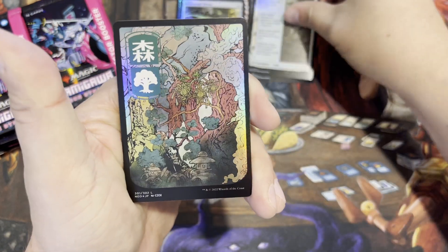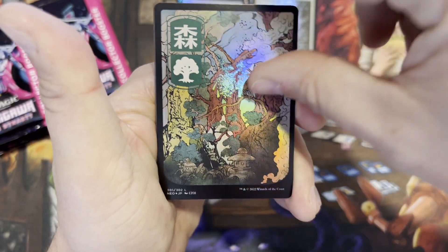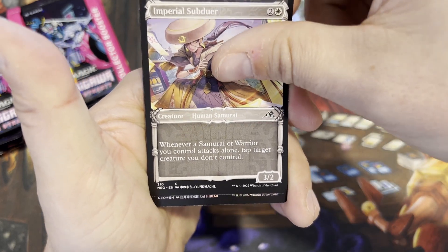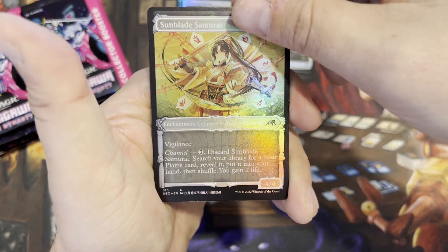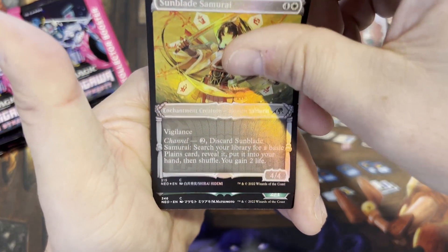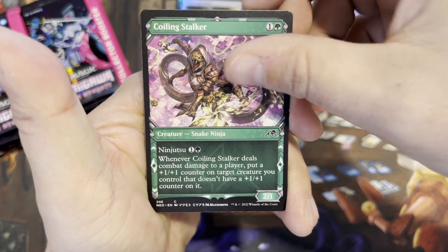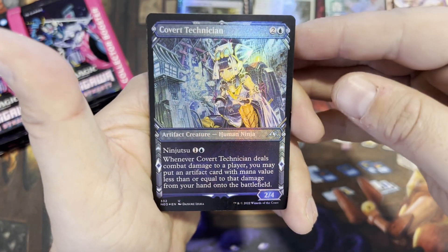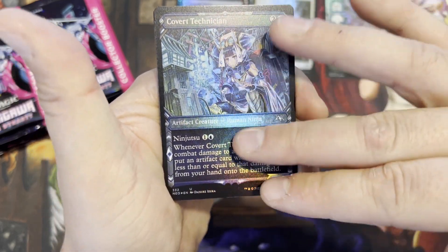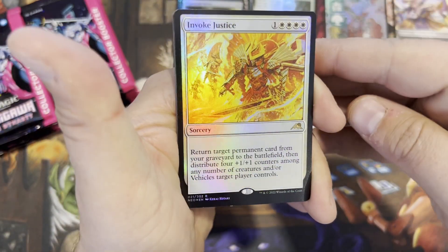Three uncommons. We got the lands — look how awesome these lands are! They've really done it — for a while they had the same basic lands over and over, and it got really boring. They've really outdone themselves with the lands recently with the Innistrad sets and then with the Kamigawa set. We got a Sunblade Samurai, Coiling Stalker — look at that guy, so cool. Covert Technician — etch foil! I love the etch foiling now; it has the texture over the entire card.